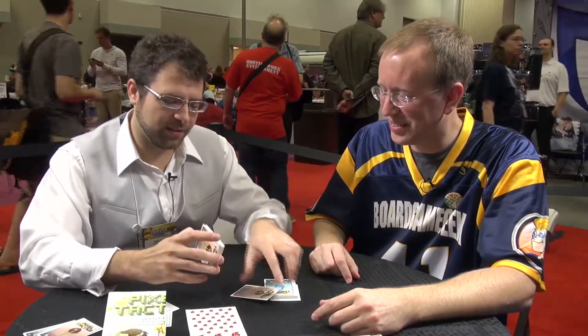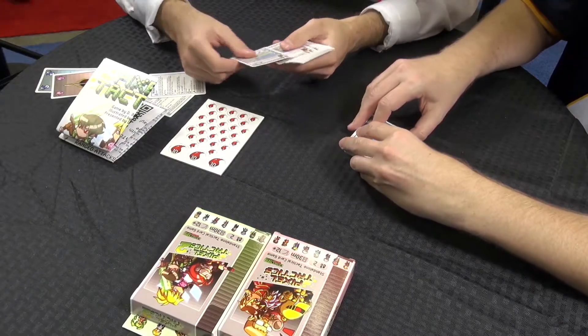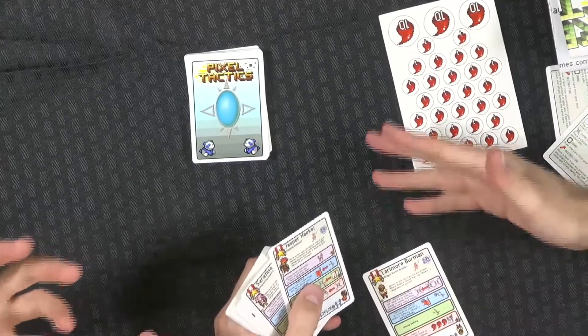The core gameplay is the same. Pixel Tactics 2 just gives you 25 new heroes, which opens up a lot of new strategy because each leader makes it play like a whole new game. If I remember correctly, you're choosing a leader at the beginning and that gives a character power to you.